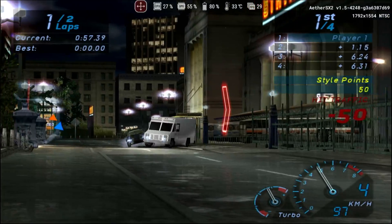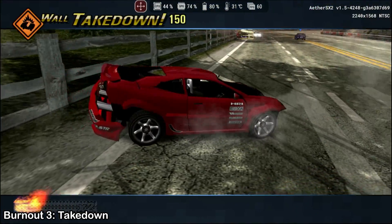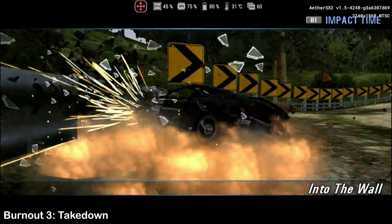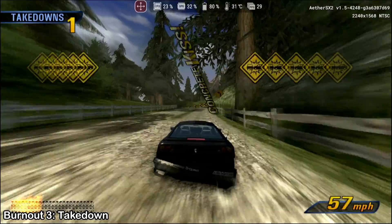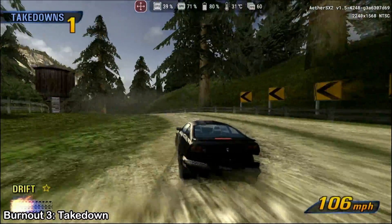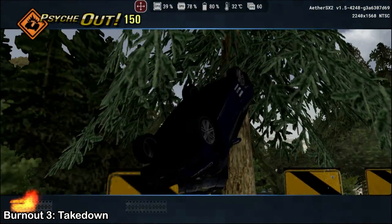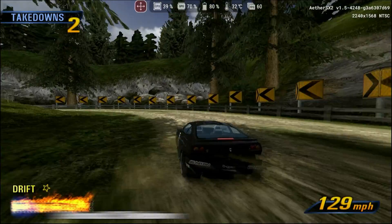Let's analyze each game. Starting with the frenetic Burnout 3, using an internal resolution multiplied by 3.5, we were able to maintain the game almost always at 60 fps, generating only some stress on the GPU. The CPU has a low workload and the device temperature remains stable. During the destruction of cars, the fps drops to 30, but this behavior is similar to that of the original console. All reflections and colors are rendered correctly, and previous issues in Criterion games where the sky was rendered in black have been fixed.